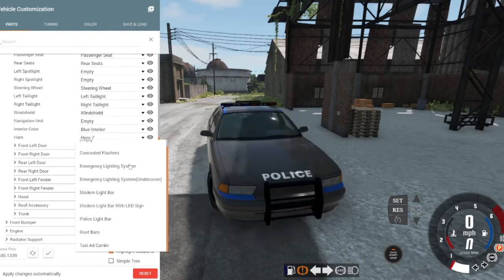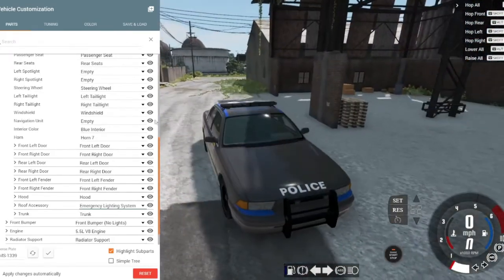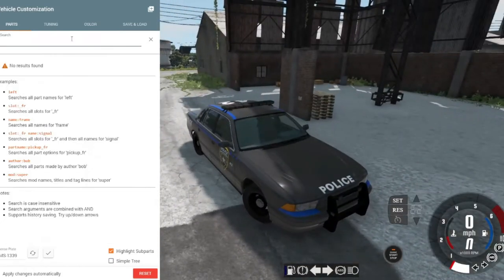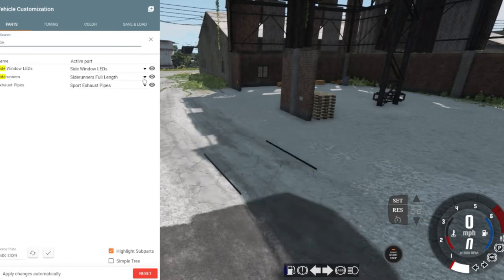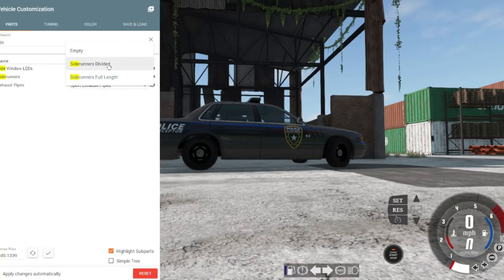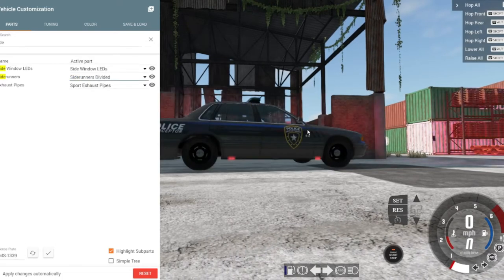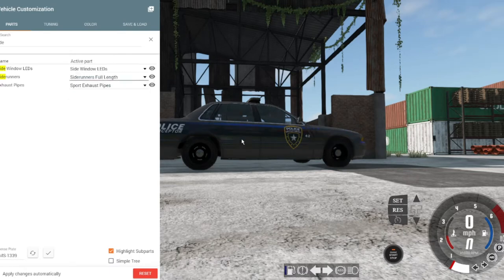You're going to look for Roof Accessory. Now here, your emergency lighting system — depending on what you want, I'm going to teach you how to set up your normal lighting system. So you're going to click on that, it'll take a moment to load in, and there you've got lighting, you've got better lighting. Then you're going to go to your search bar and type in 'side' — you're going to look for side runners. You can either have your divided, which looks something like that, or your full length, which has the liking of this.